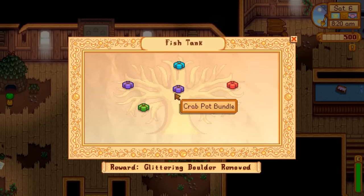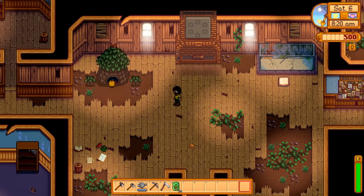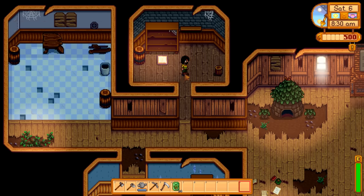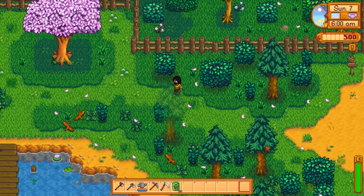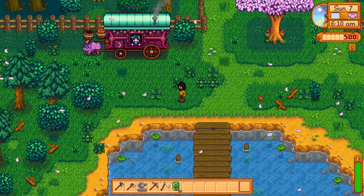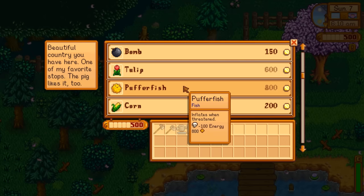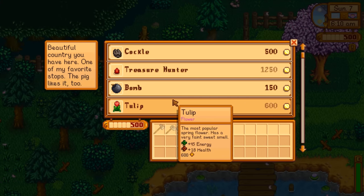The fish tank is all about the fish you catch — ocean fish from the ocean, crab pot items from crab pots, lake fish, night fishing, and river fish. Note that the reward for finishing different rooms varies. The fish tank reward is the glittering boulder removed, which isn't great, so don't rush it. The pantry reward is the greenhouse, which is really awesome — work hard to get that done. Also, many items can be found from the traveling merchant who appears every Friday and Sunday.